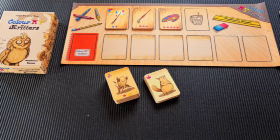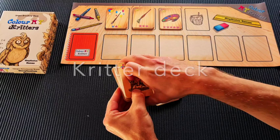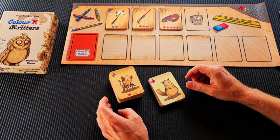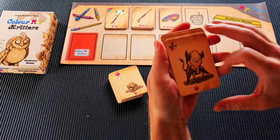To set up the game, you must separate the three kinds of cards: the player starting cards, the main critter deck, and the item cards. You can easily do that by looking at the background of the card. The item cards have a wooden desk texture, the main critter deck cards have notebook lines in the background, and the starting cards for the players have a clear light color.